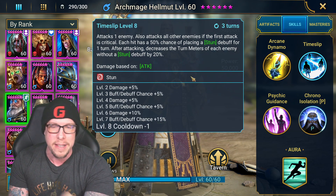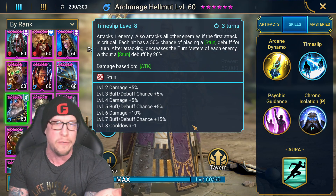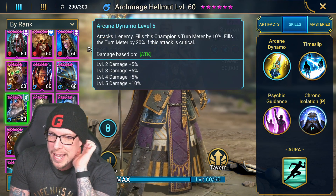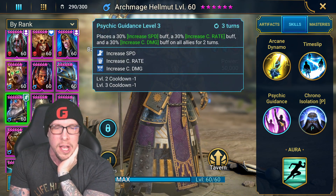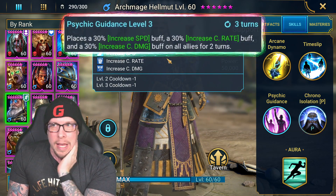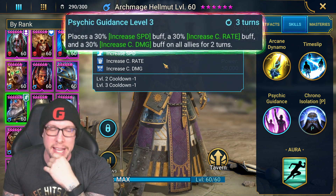Eight books are required on the A2, which is rough. The good news is the rest of his kit is rather book-friendly, but you really need that cooldown reduced. You're essentially forced to throw eight books into the A2. The A1 has five levels, which also isn't great. The A3, Psychic Guidance, though — that is an insane ability.